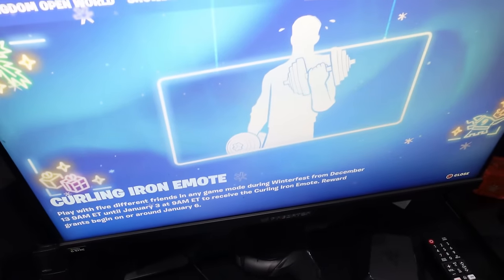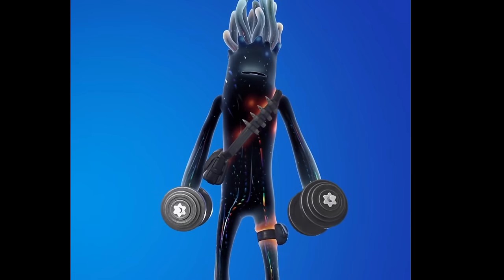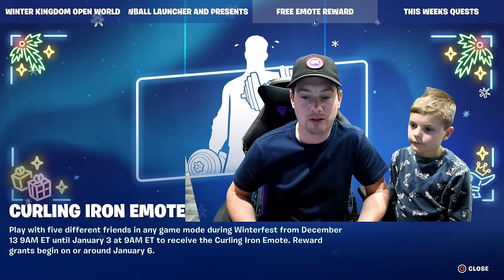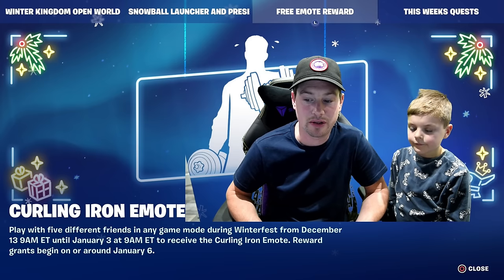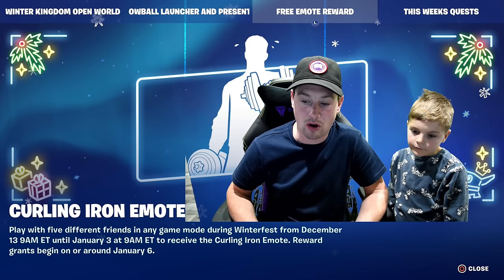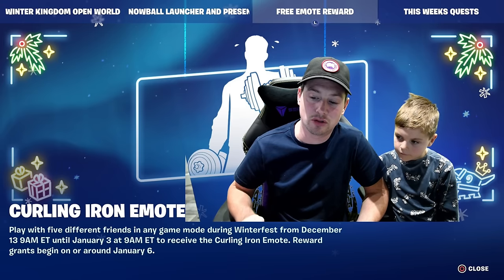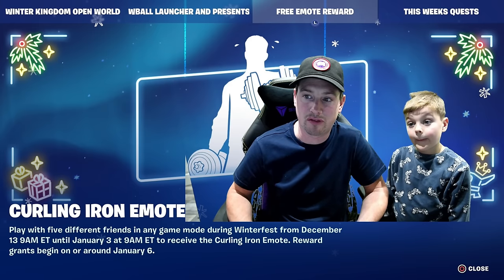So shall we tell everyone how they can unlock this free emote, Fred? We're going to show everyone what the emote actually looks like as well. To unlock this free emote, play with five different friends in any game mode during Winterfest from December the 13th until January the 3rd to receive the Curling Iron Emote. The reward will be granted to you on January the 6th or around that sort of time. So you won't get this emote any time soon — you have to wait until around the 6th of January onwards and Epic Games will give you this free emote.